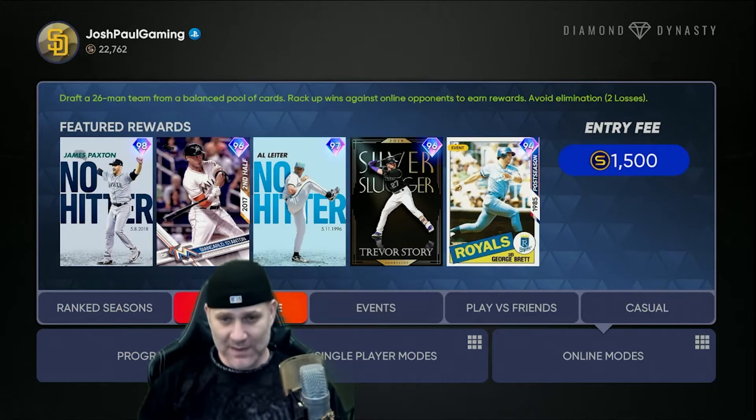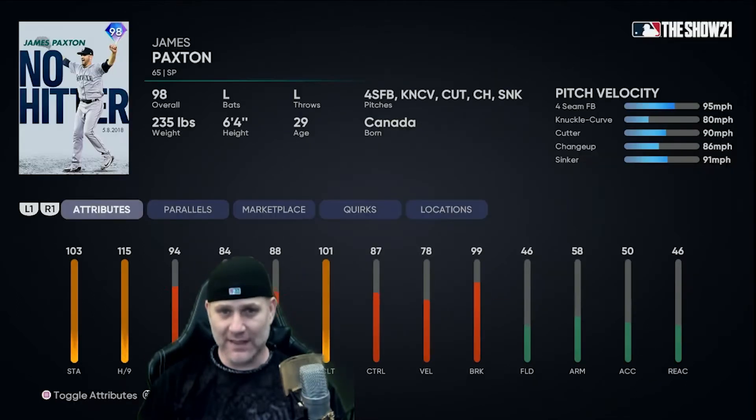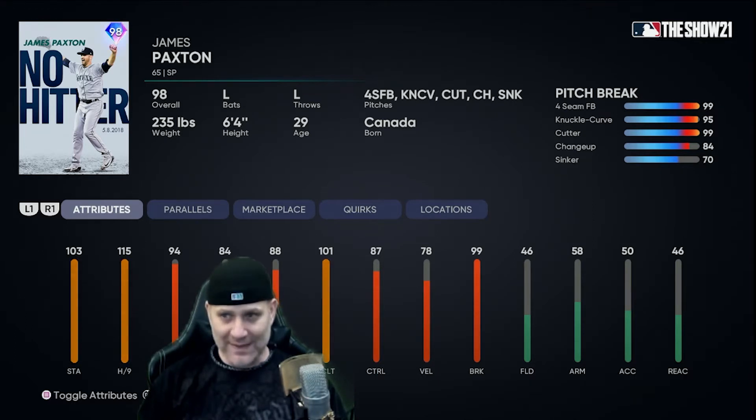The new battle royale program dropped today and we have some great players to check out. We got James Paxton — he had a great card last year and this looks just about as good. Checking out the pitch mix: he does have a cutter, he does have a sinker. Pitch control looks good overall, but the sinker pitch control is not good. The break on all pitches is good except the sinker, which is a little troubling since the sinker is the toughest pitch in the game — a pitch you want to be able to throw.